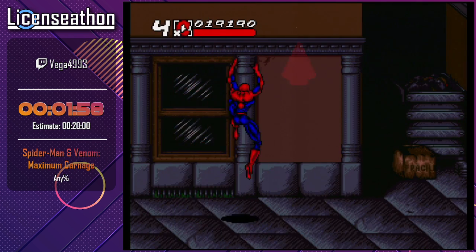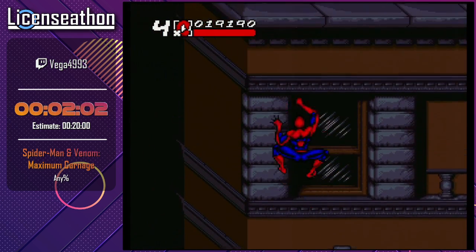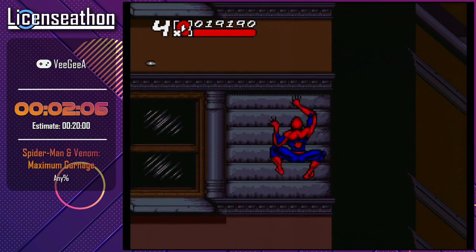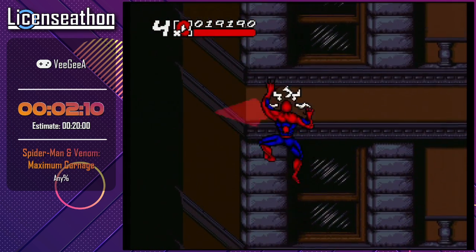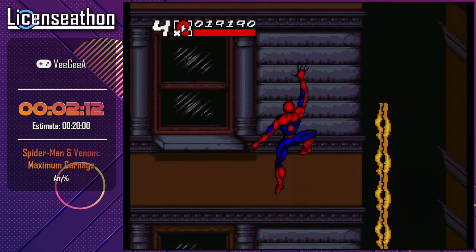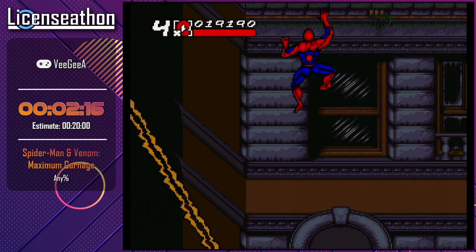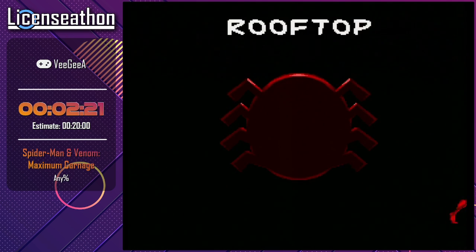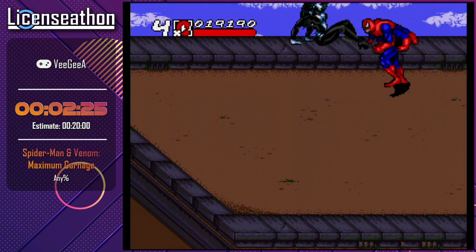Now we're going to do the climb. It's sort of a bonus level because they have a secret room here, but otherwise you're just climbing up the roof. What makes this less of a slog is that you're able to cancel your animation using the little web shot, and essentially climb a little bit faster.